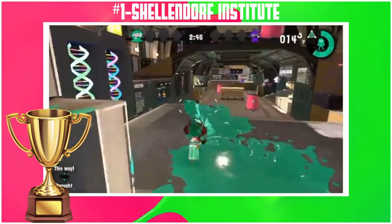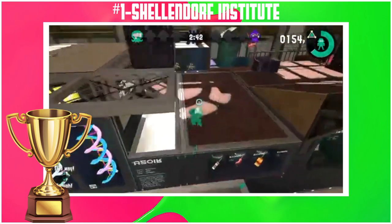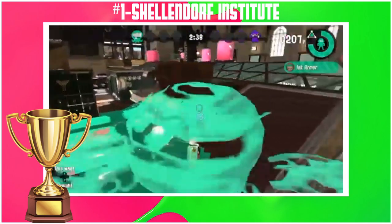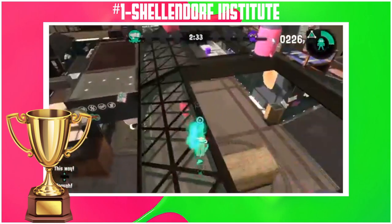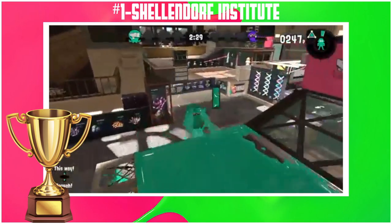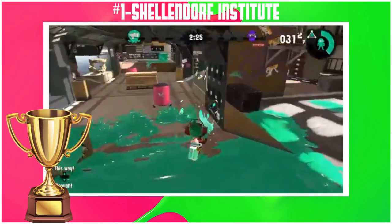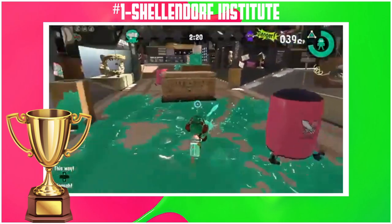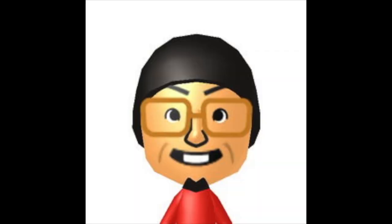Shellendorf Institute — like what else could have been number one? Shellendorf Institute is literally the perfect Splatoon track. The visuals are 11 out of 10 and the layout is the best in the game, 15 out of 10. Turf war is 11 out of 10. Rainmaker peaks here at 15 out of 10 due to all the passes you can take and fun defense. Splat zones is 15 out of 10 — visuals add a lot and the defense is great. Clam blitz is 11 out of 10. And finally, tower control gets a 16 out of 10 — the defense here is stellar. And that's my ranking of all Splatoon tracks, hope you enjoyed this video.